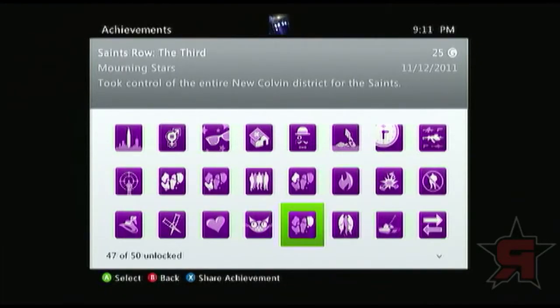Morning Stars — you take entire control of their island, which is called the New Colvin District. That one's not too time consuming — it's about as equal as any of the other islands that the other gangs control. Again, just search every nook and cranny. It takes a little bit of time, but it's not that hefty of a deal.